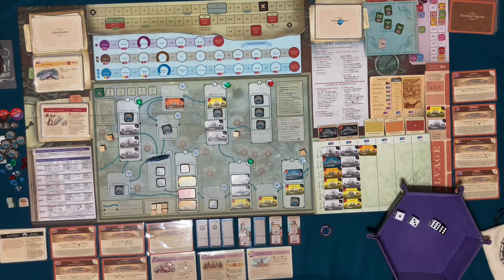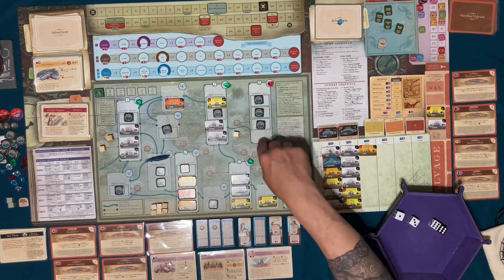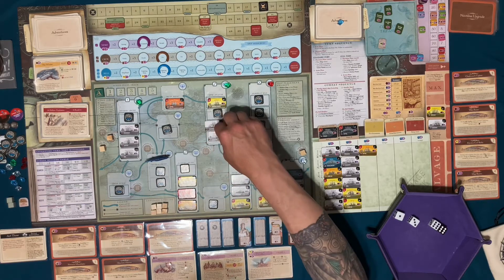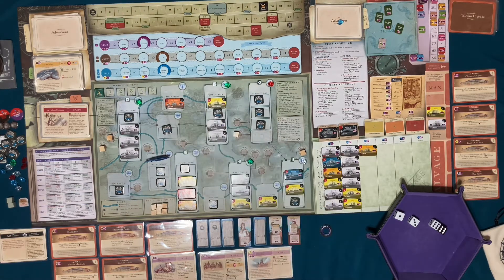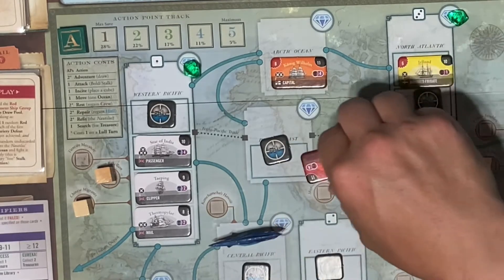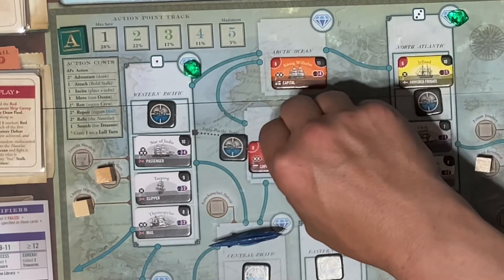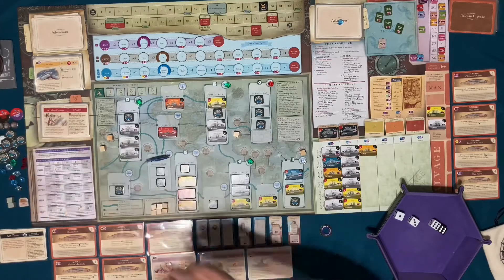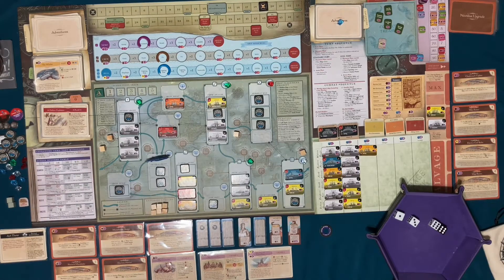Three is over here, I could put one there, but I'm not going to. I'm going to go ahead and reveal a ship here — another capital ship, the Sinop. They're coming out fast and furious now.